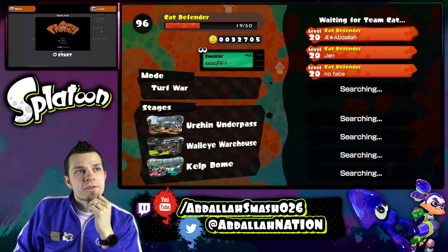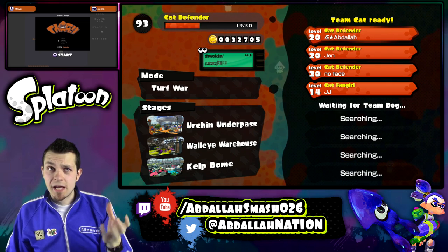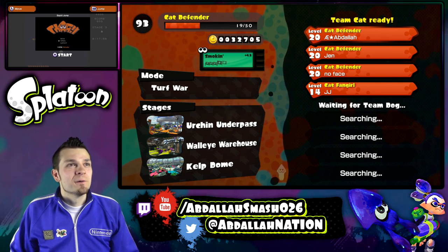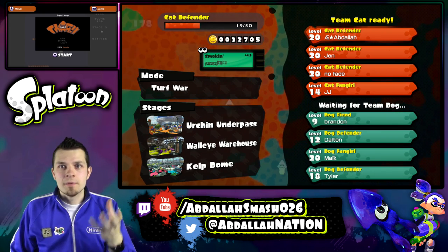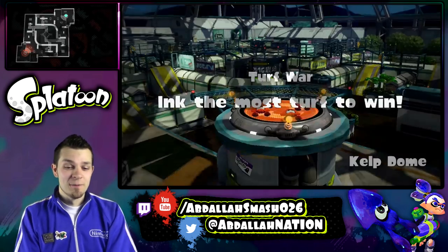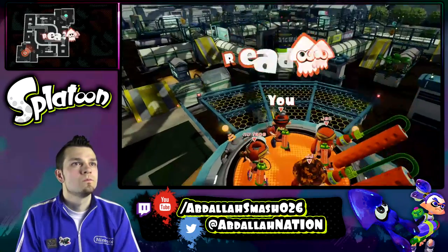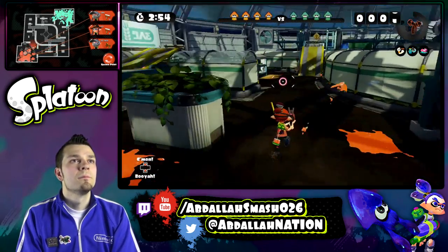I'm thinking Urchin Underpass — I think you can stick it to the very ceiling in the middle of Urchin Underpass, and then it'll just spray everywhere, which is really good. For Kelp Dome, I wouldn't launch one at their base because they'll just respawn and kill it. There's got to be another area, maybe somewhere in the center. I need somewhere that's really not reachable. How about up here? Cool, we'll count it.